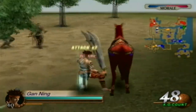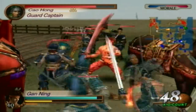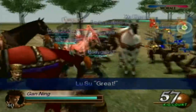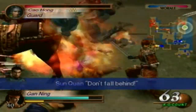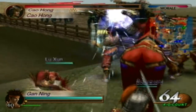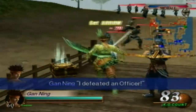I don't know if the cutscene where Gan Ning arrives actually appears, but I'm not taking my chances on that one either. Now Cao Hong — wrong target, but at least I'm hitting crossbows. Now Cao Pi.